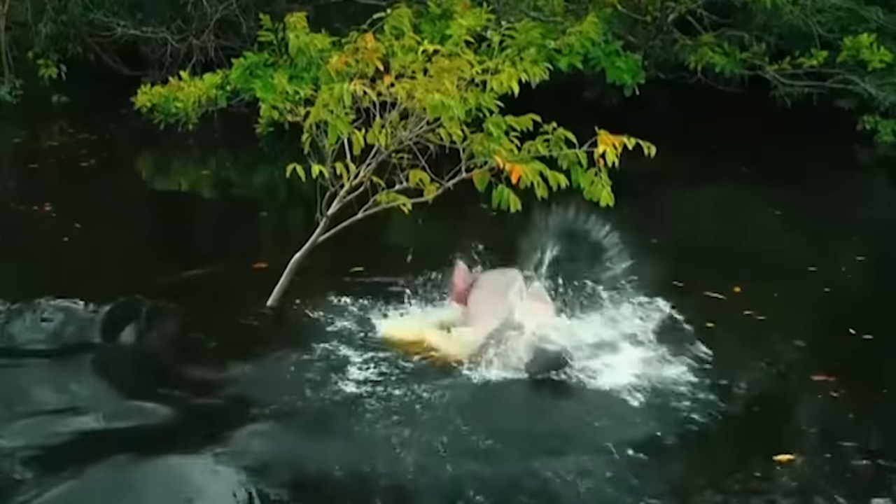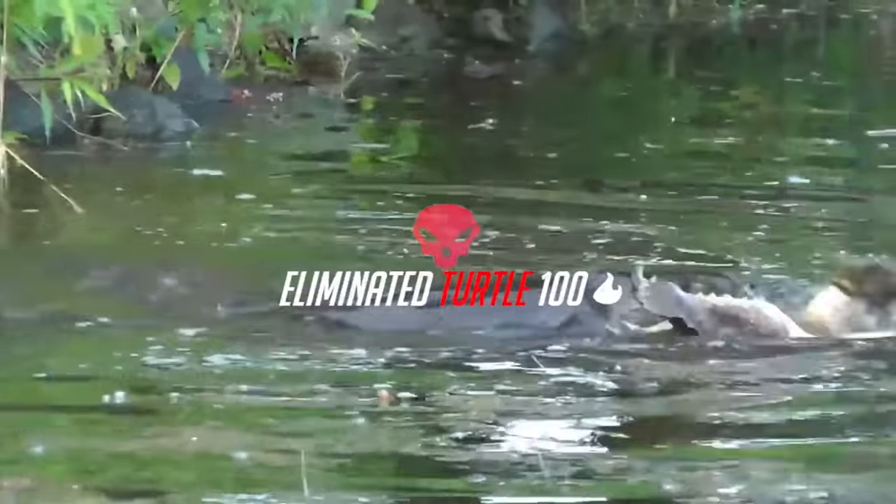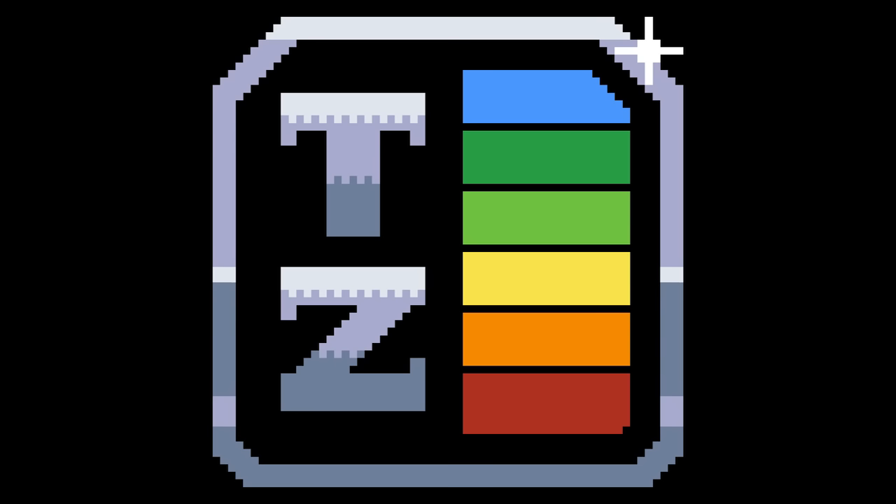This build is special because it puts the maximum amount of evolution points into the echolocation skill. Along its snout are whiskers that buff the accuracy of echolocation's target-locating effect. This offsets the near total blindness of the Boto. The Boto doesn't really have a ton of competition in its local meta, so it's tough to gauge its prowess in combat. The other top tiers of the region include the jaguar and the otter, but neither of them are big enough or mobile enough to successfully bring down a Boto. It'd be a lot easier to place them if they had to contend with crocodiles and sharks for control of the rivers.